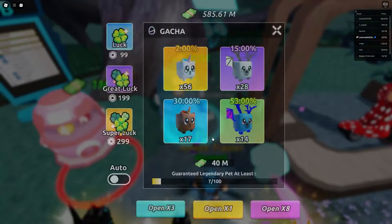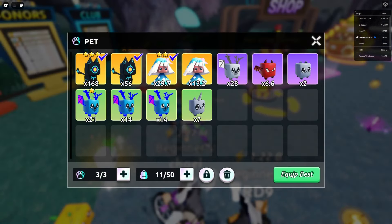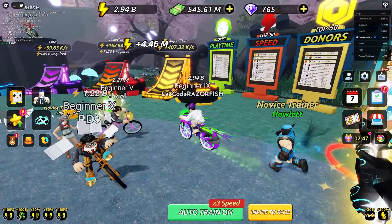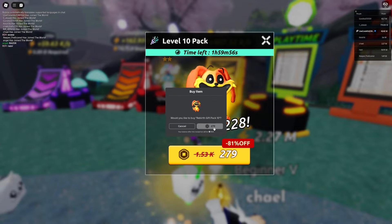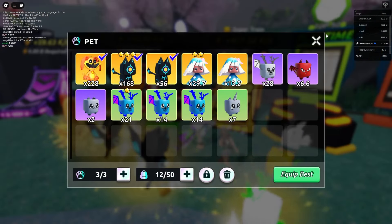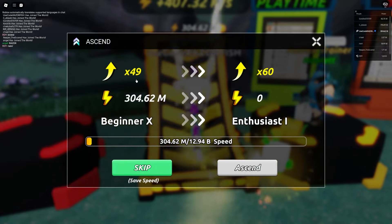After ranking up pets I get a 21x one-star and a 28x rare pet at 15% chance. It's not really worth doing for now. I ascended again and there's a 280 Robux pet that's way better - buying that. With it equipped it's a 228x multiplier. Now I'm getting so much more training and will ascend from 49x to 60x.